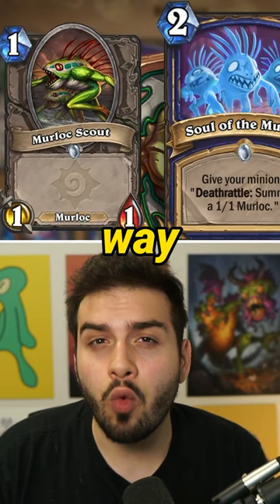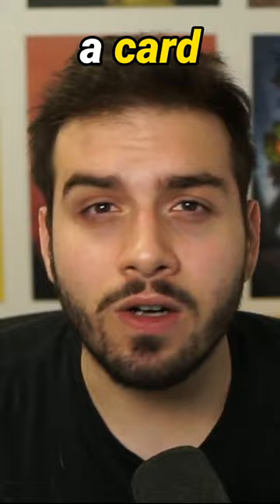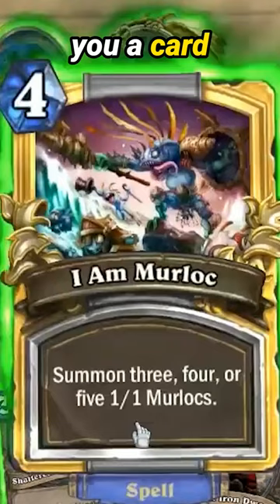This specific murloc can only be seen by a card that was introduced all the way back in 2014. Elite Tauren Chieftain can generate you a card called 'I Am Murloc,' which summons three, four, or five 1/1 murlocs — and that murloc is called Murloc.